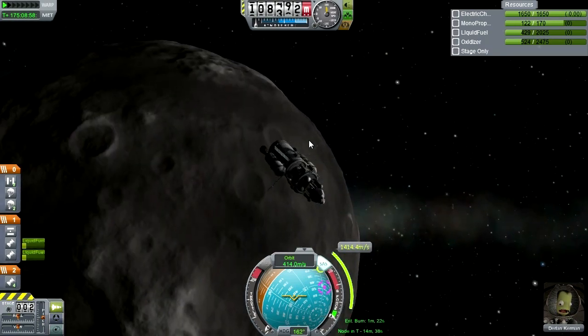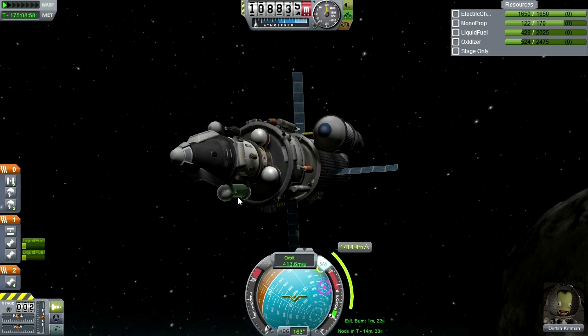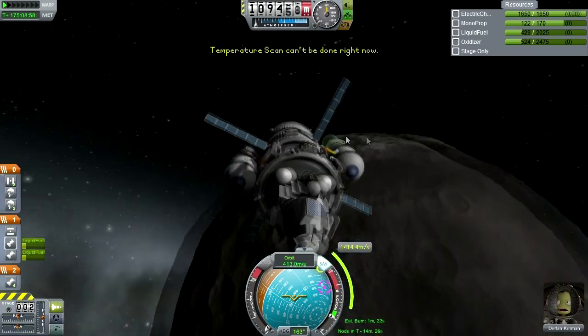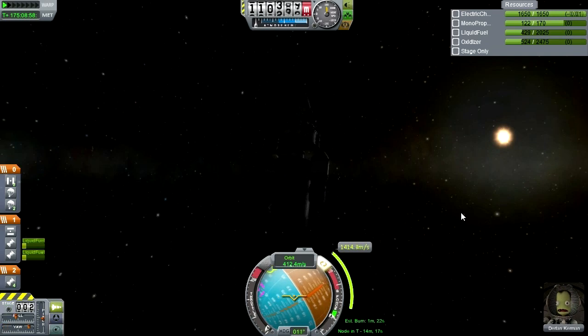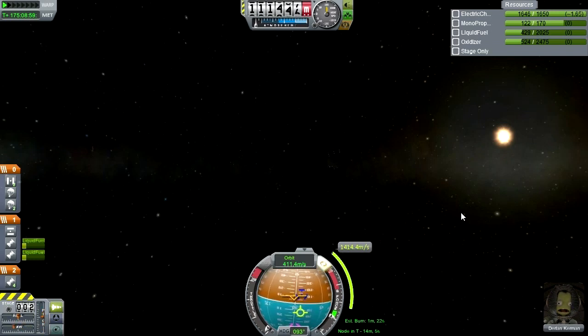I guess this is us departing Drez. Let me make sure that all our experiments are done. I don't think we're going to be able to log temperature. We didn't do a near Drez EVA report, but it's too late for that now. Where is our maneuver node? There it is. Okay, the critical burn for home.